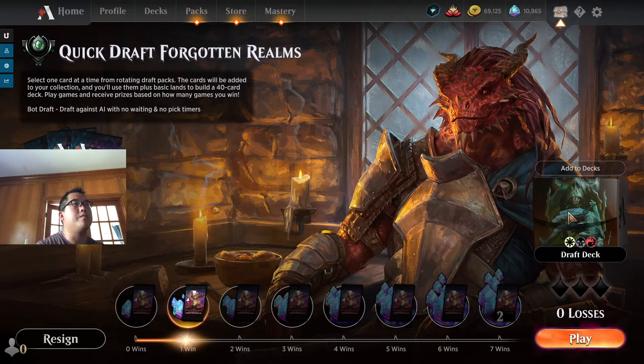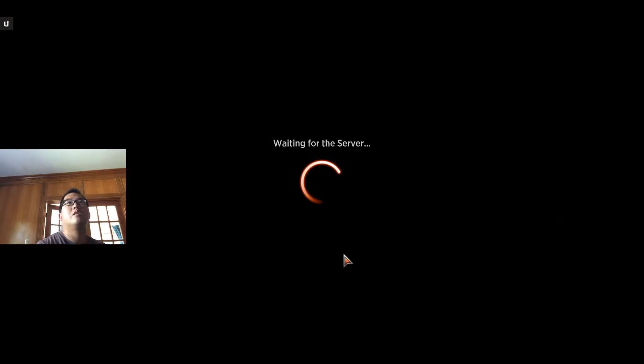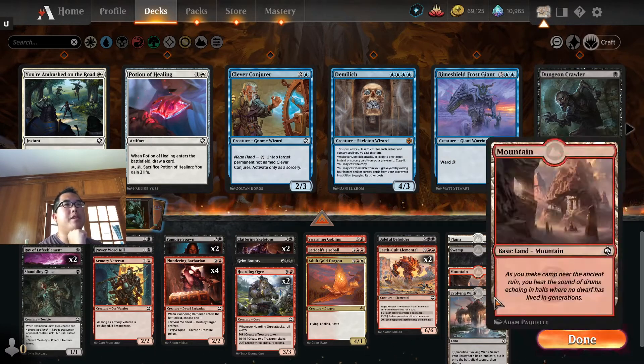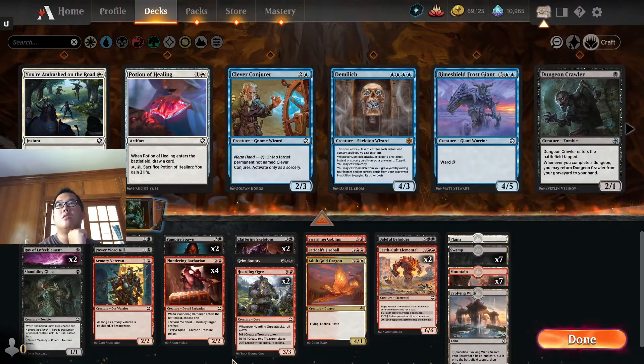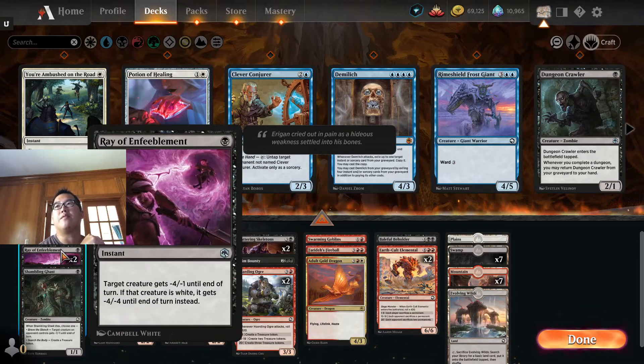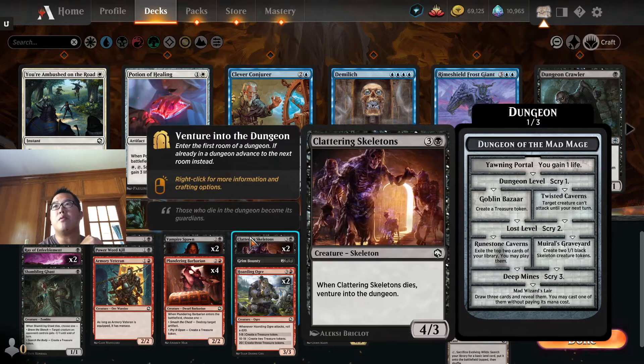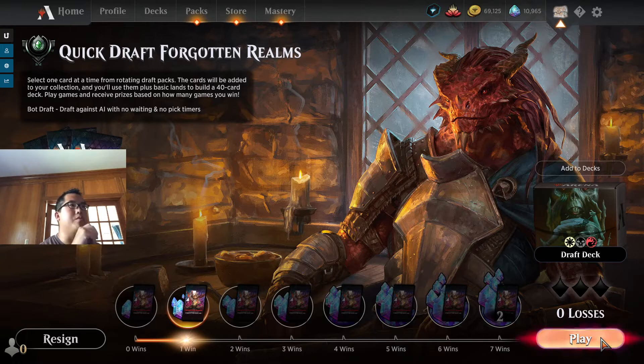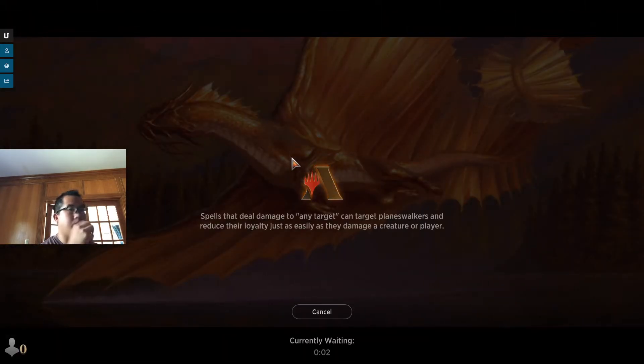Hello, Robbie Wong here. We've drafted this red-black deck with one white card — that's right, one white card — Adult Gold Dragon. We're going to support that with the Plains and Evolving Wilds and these four Plundering Barbarians. Sort of generic red-black, and we have some removal power: Power Word Kill, Raven's Warning, Feeble Mint, and Grim Bounty. With those four removal spells, only two of them are real. Let's give it a go — we won one game off-stream.